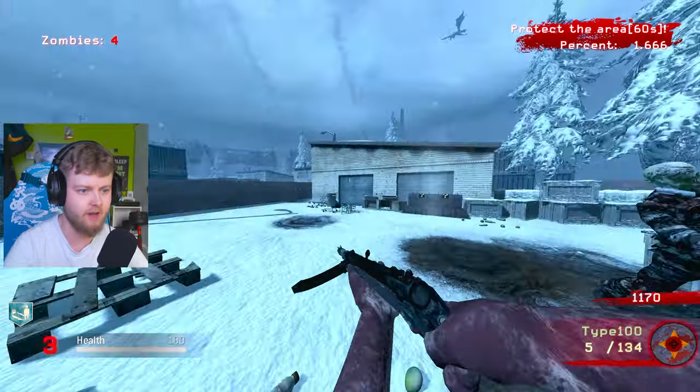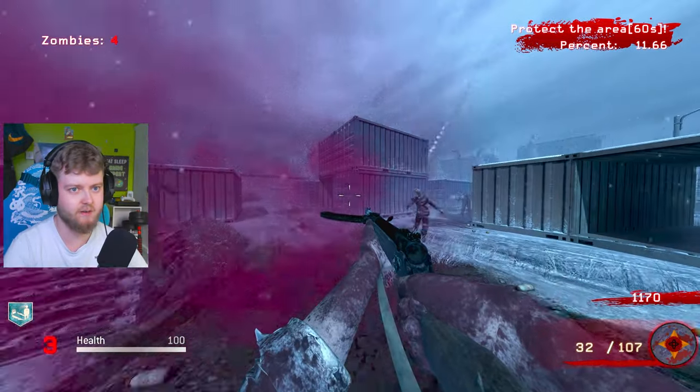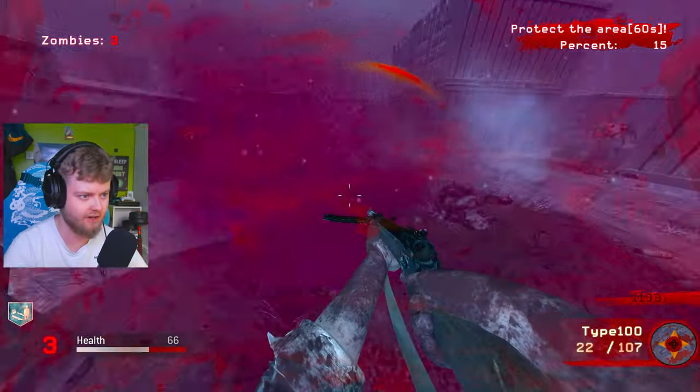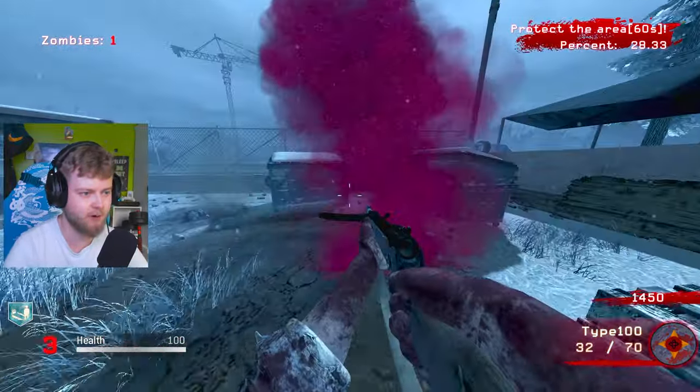Protect the area. Wait, where's the area? I think this is the area with the red pinky smoke. Yeah, it is, because the percent's going up. I've literally just got to camp here. Why does this keep happening? I'm sure in the patch notes it said that they fixed the spawns a little bit.